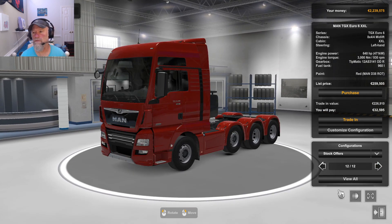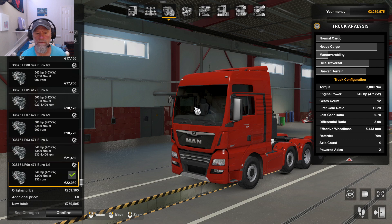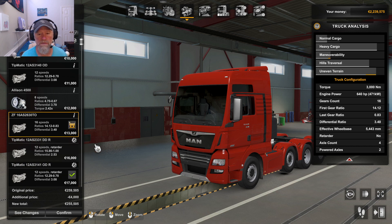12-speed, 640 horsepower engine — let's customize it. I think I want to go with yellow this time; I haven't done a yellow one yet. Yep, that's the strongest engine. Go to transmissions — 12 speed. Don't go with the 16 speed.